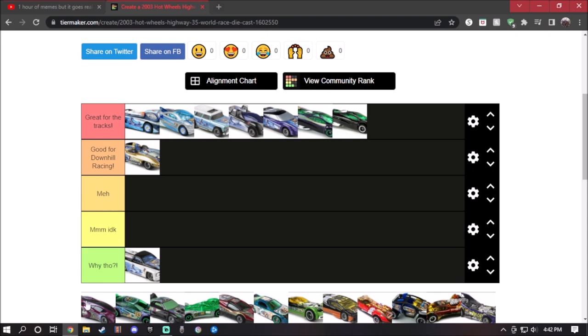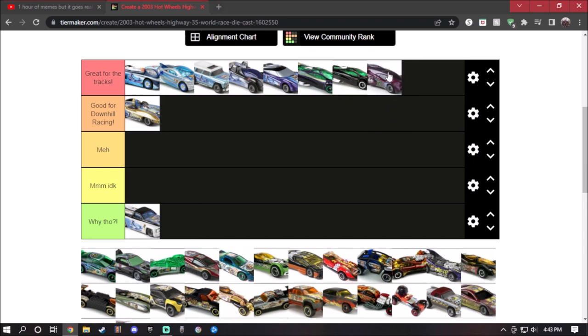Side Draft — this car right here is actually pretty good. It would actually work on the tracks. The front bumper will lift it up and it will work with loops. Holy shit, this is actually a good diecast. I don't think I have this one in the original colors in my collection. So this one will go to great for the tracks. I might have to check my Hot Wheels collection if I actually have one.